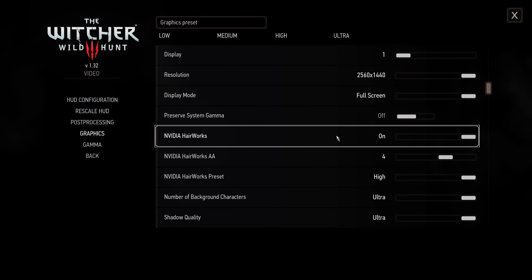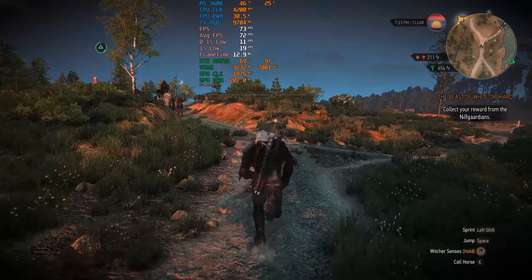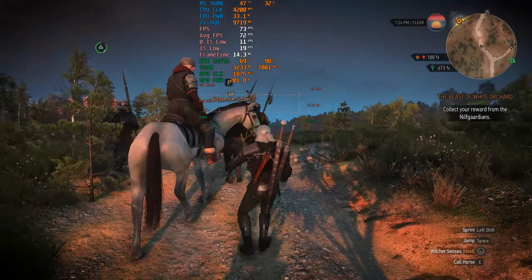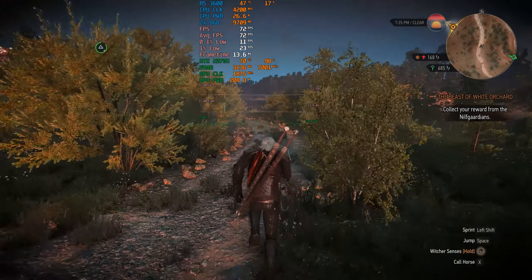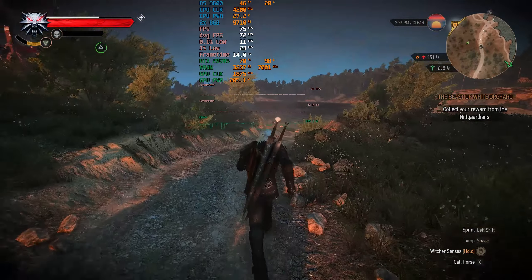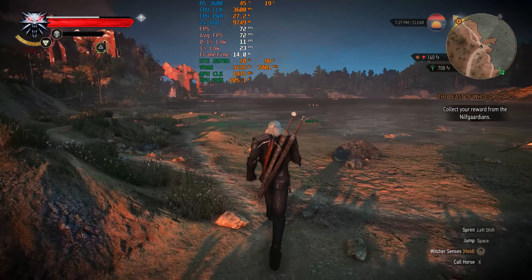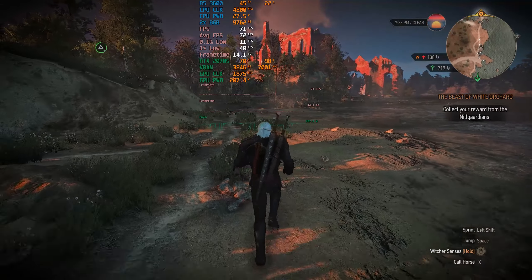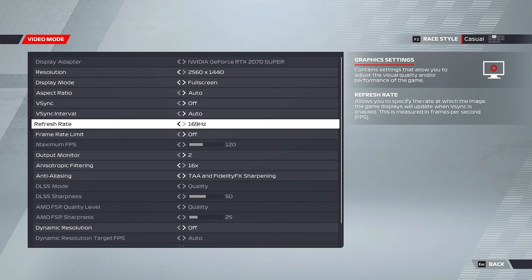Time for Witcher 3 — keep in mind this is a heavily modded installation, making it significantly more intensive than stock. At high settings we're getting 70–72 FPS right away. The 1% low numbers look a bit rough but the game is smooth and playable. Note that this isn't a very intensive area since the game was reloaded after installing mods.